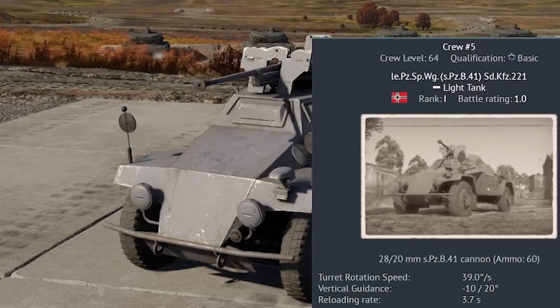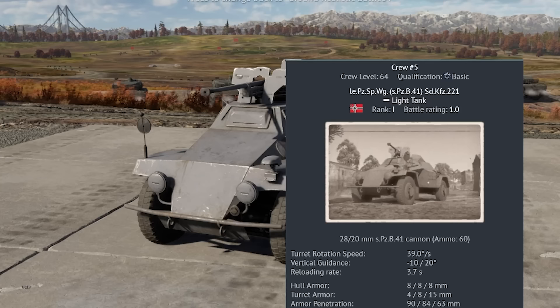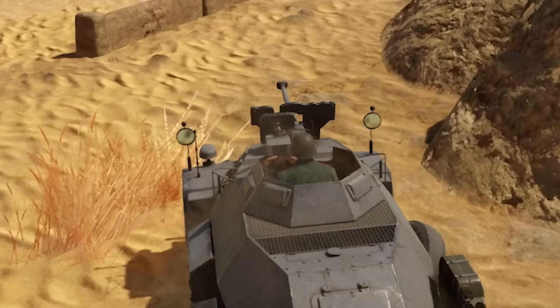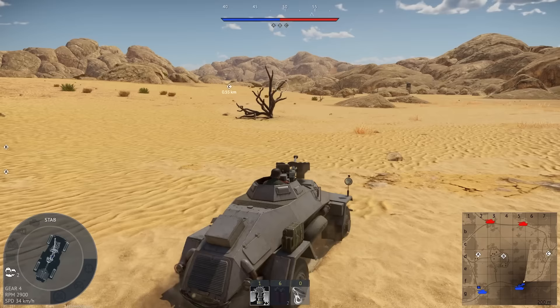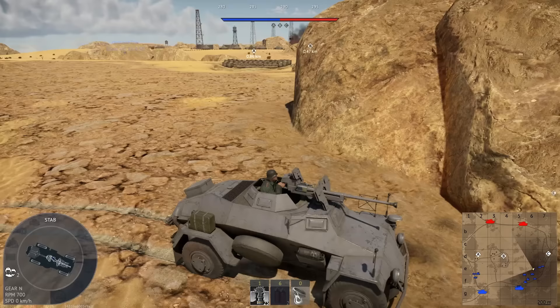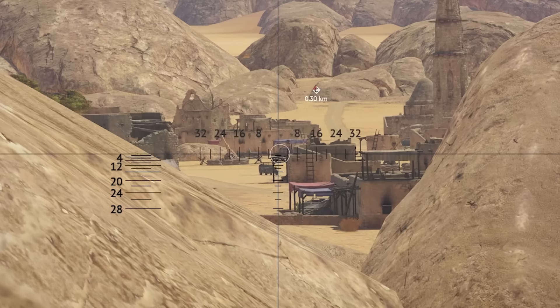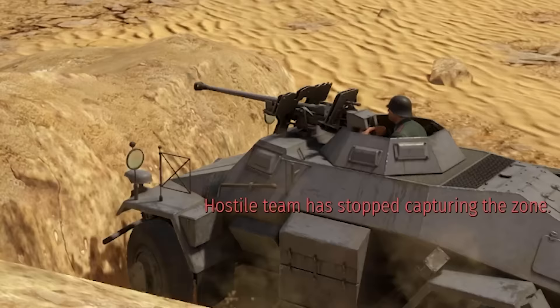Going back to 1.0 means I get to take this thing out for the first time. I've never played it, so this is actually a chance for me to play a lot of tanks I've never tried before. This isn't so much a tank as it is the world's most armored Volkswagen Beetle. But it does have a big gun on it — big-ish for the time — and no turret, so we have to point directly at the enemy every single time. It's got rear wheel steel. We're going straight.